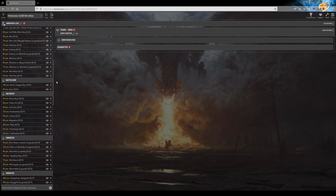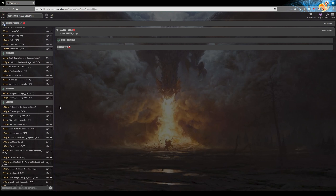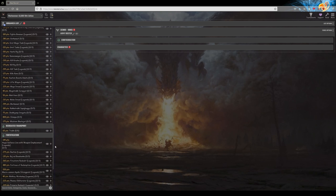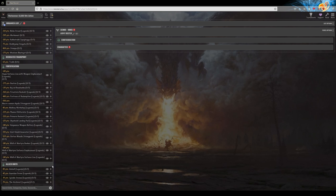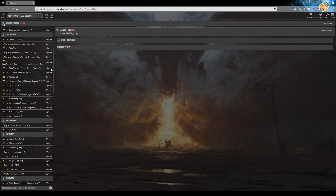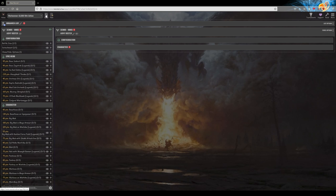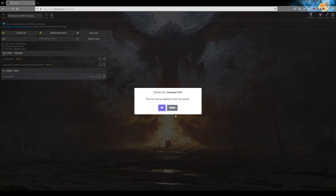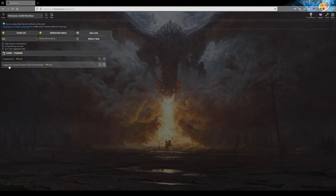I recommend you create an account and save your lists to the syncing cloud. To start, select the game you want to play — I've selected Warhammer 40,000 10th edition from the list. Then you create a list using the button there, which gives you the option of choosing the faction. All the factions are represented.